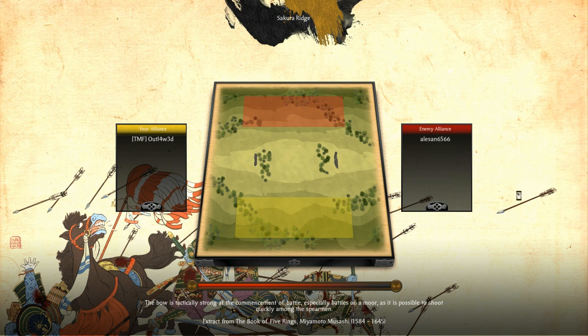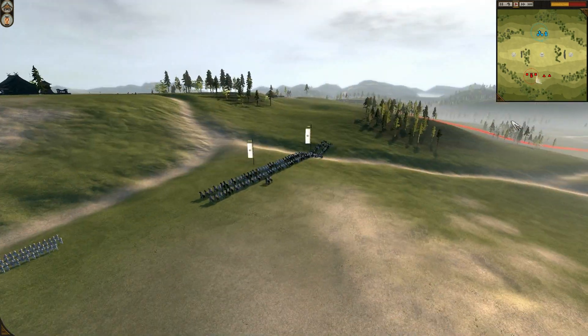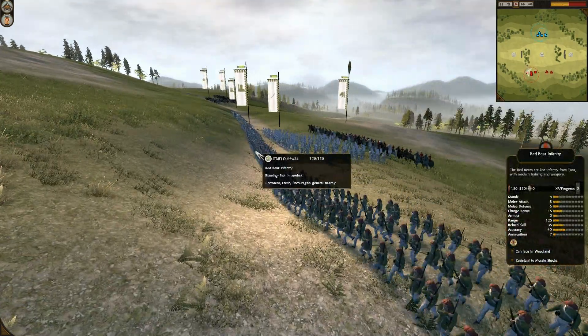I'm playing against ALSAN6566, and when you see two annotations or two little indicators on one territory, that means one of them was either a loss or I had two battles that might have been two victories, so there's always a sort of sense of mystery with them.